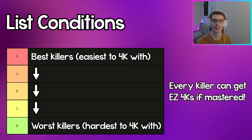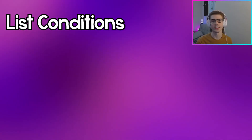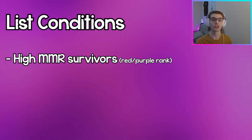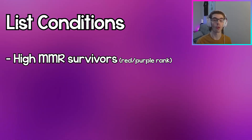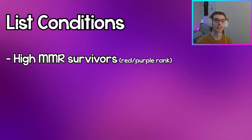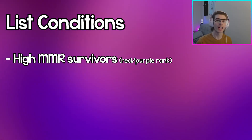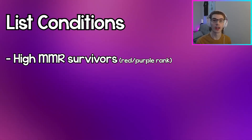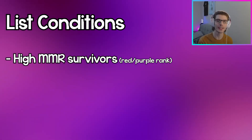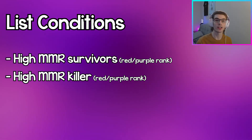I just want to note that all the killers in DBD are capable of getting 4Ks and doing really good in trials, so even if a killer is in D tier it doesn't mean they're bad. There are three main pieces of criteria. First, I'm going to assume that these killers are playing against high MMR survivors, which are survivors with the skill set of an old red rank or purple rank player, and these survivors know how to loop and how to play against every killer.